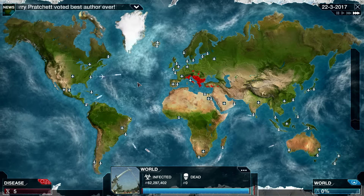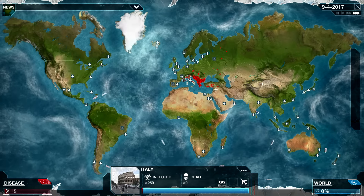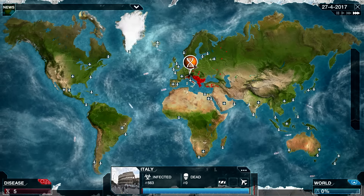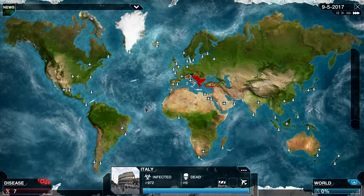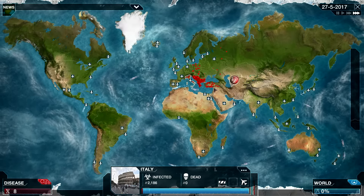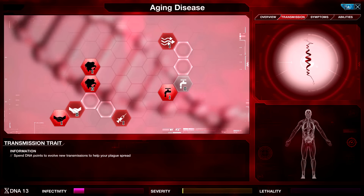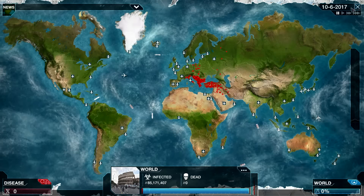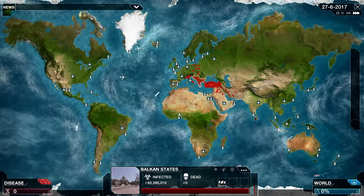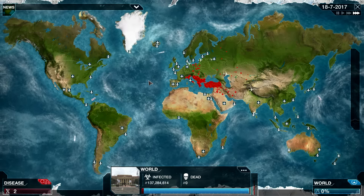There's gonna be a few more points — about 13 DNA. We're not gaining a lot of DNA at all right now. We are spreading remarkably slowly. A big part of that is because we're playing a prion. One of the unique factors of the prion is that whenever you pick up a new transmission, symptom, or ability, it has a delayed effect before you start to see the results throughout the world, so it's a bit slower as a result.